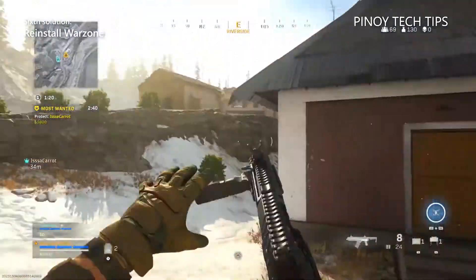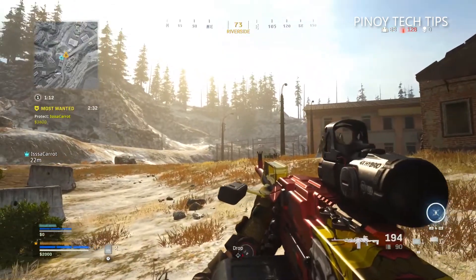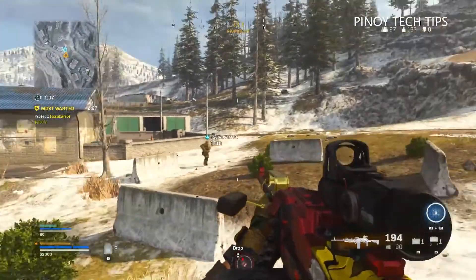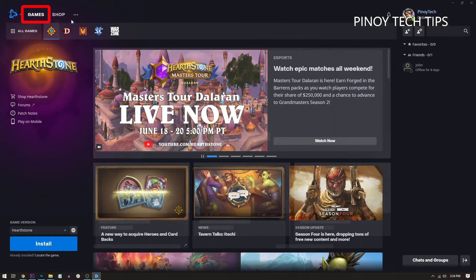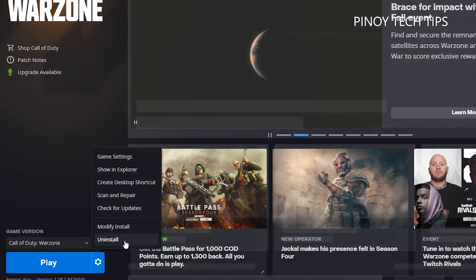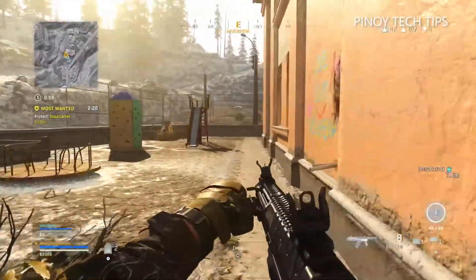Sixth solution: reinstall Warzone. If all else fails, your last resort will be to reinstall the game. This means you have to uninstall it from your PC and then re-download it — it might take an hour or two before you can play again, so make sure to try the previous solutions first. Here's how: launch the Battle.net client, click Games and then click Warzone. At the lower left corner of the window, click the gear icon next to the Play button. Click Uninstall and then click Yes, Uninstall to confirm. After the game is removed, restart your computer before reinstalling it.